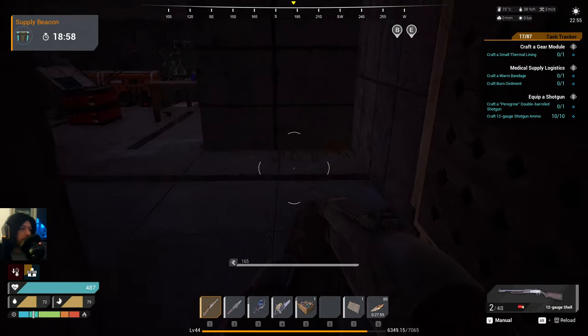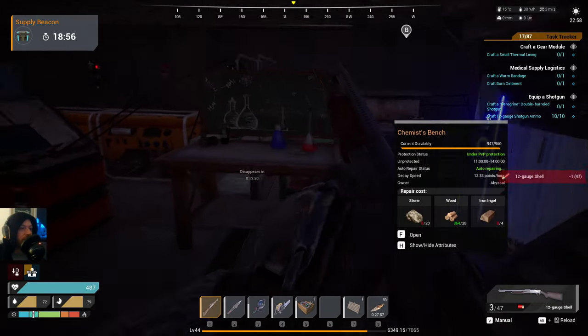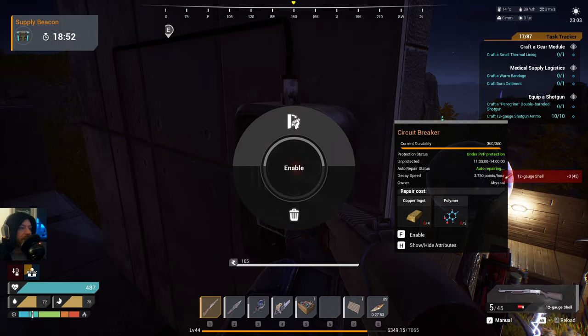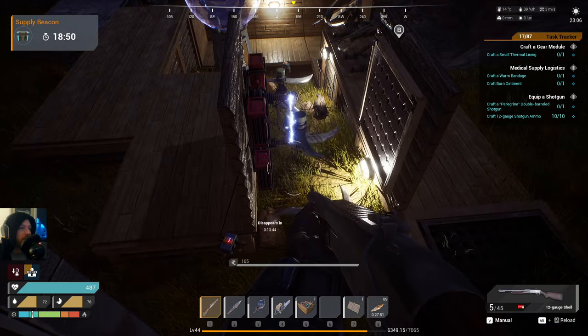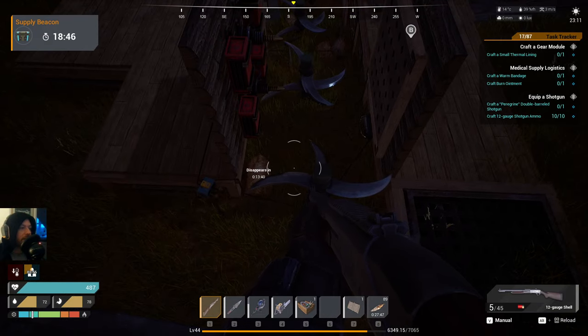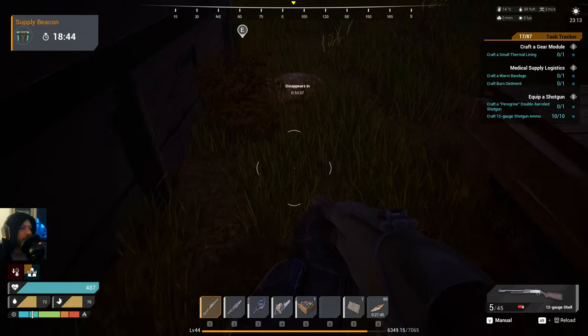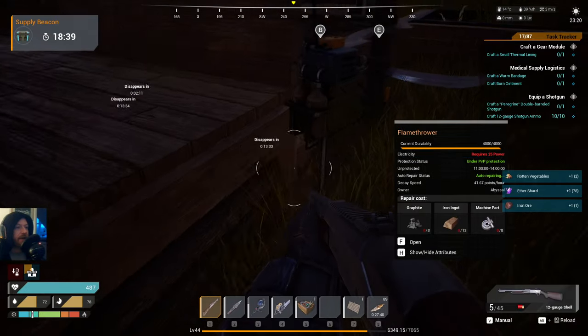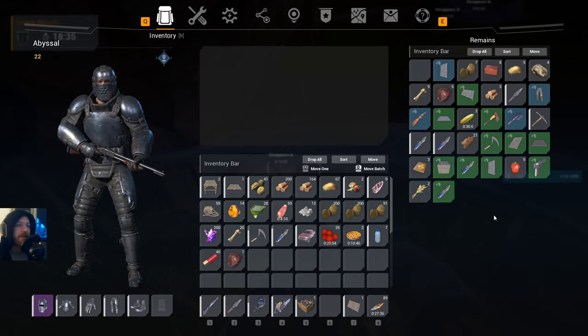I'm just going to turn off the system so I don't get blended up by the spikes while I'm looting. The system should power down now. Do a quick loot here - nothing in that one. Should be over here that's got more in, I think. There we go, that's what we'd like to see.